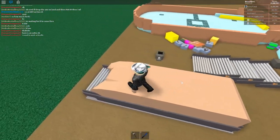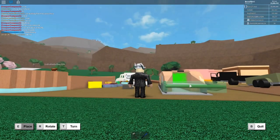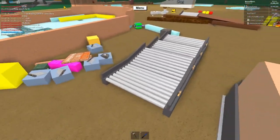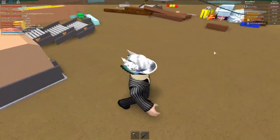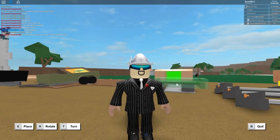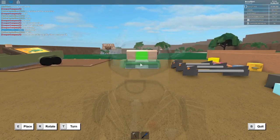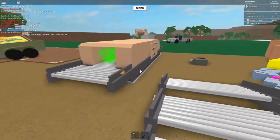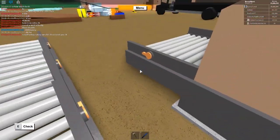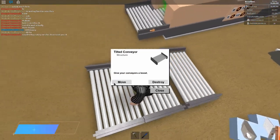We want to place our sawmill, then place the funnel conveyor at the start of the sawmill right here so it's easier to pile on the wood. Next, grab a straight conveyor and place it here. It takes a little time to get adjusted perfectly. Make sure the green knobs are facing the right direction — if they're not, the wood will not go that way. It'll go whichever direction the knob is pointing.